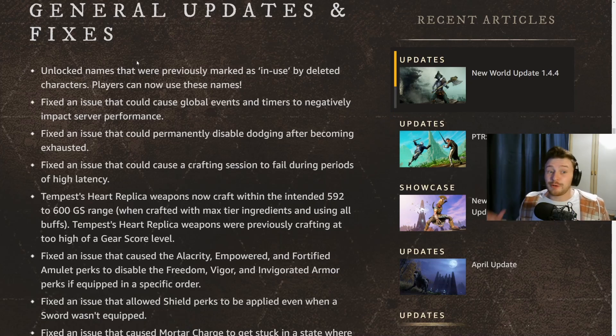Maybe you spelled your name slightly differently to how you wanted it — you might want to make a second character and at least secure that name for yourself. This will be available once the servers come back up, so hopefully some of you can get your original OG usernames back if they were taken. It's an option whether you're thinking of creating a second, third, or fourth character.